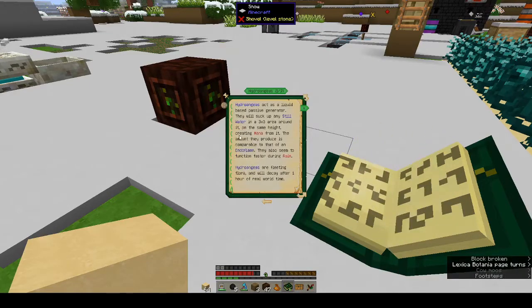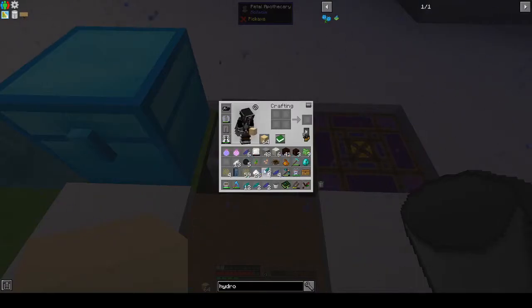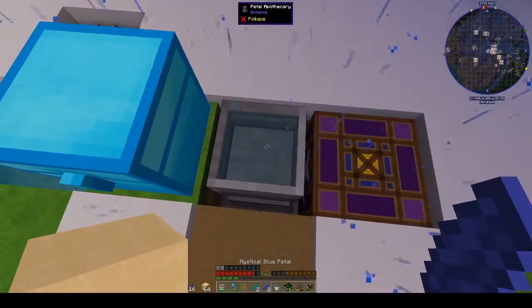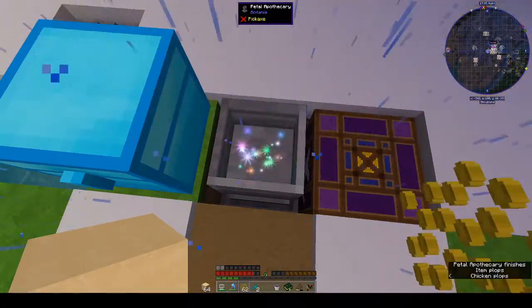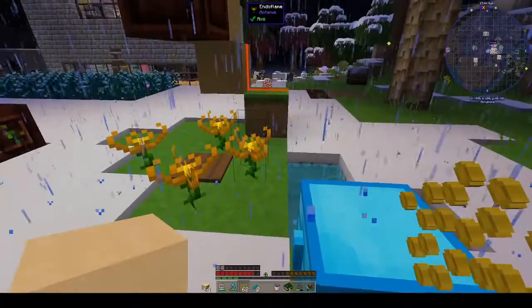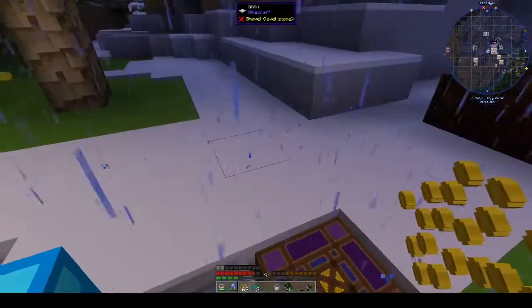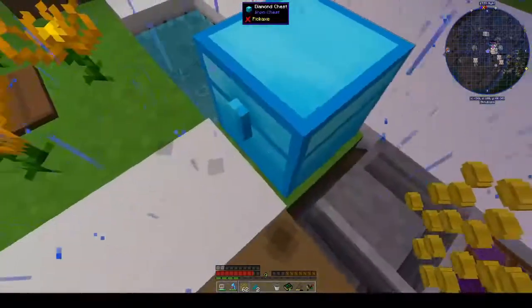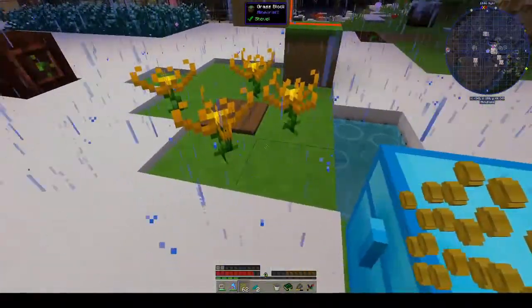We could have four Hydroangeas around it and that should work. We need two blue and two cyan, and that will give you Hydroangeas. There you go — now you get the little indicator to say that all is well and good. All right let's make the other three and set that up around here. I could take out the Endo Flames, take this down because this doesn't seem to be working, and then we can end the episode.